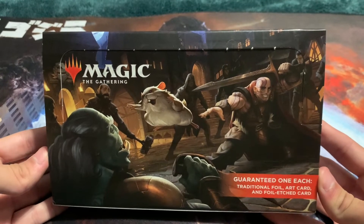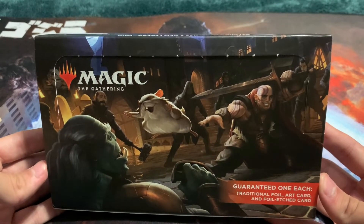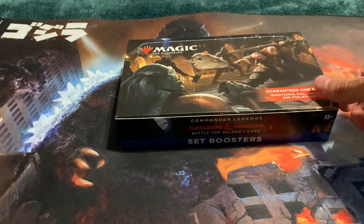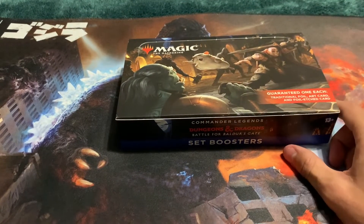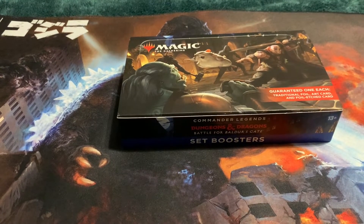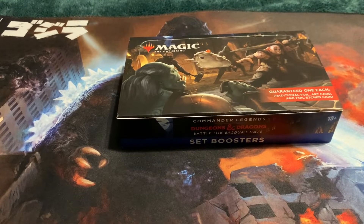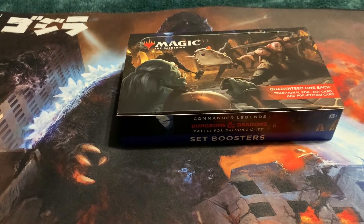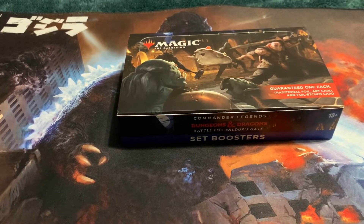Just went out and bought this today. Super excited to get into it because I'm looking forward to — I forgot how to pronounce it — Mirim, the dragon spirit that just creates a copy of every dragon that enters the battlefield. Really want to make a commander deck around that, so hopefully I get at least one copy in this box. But it's only a rare, not a mythic.